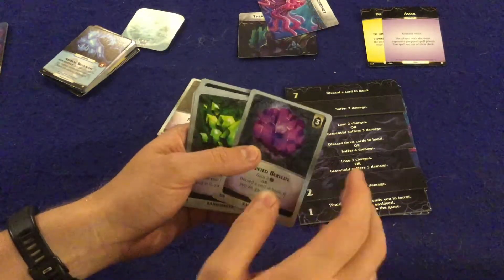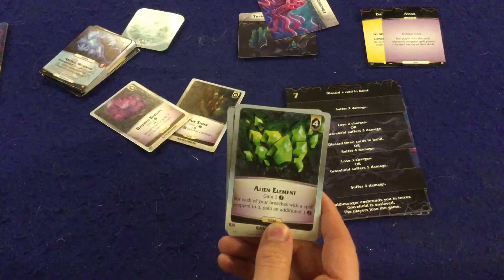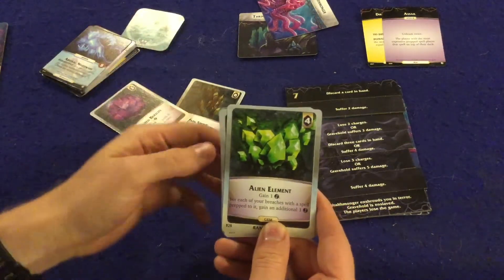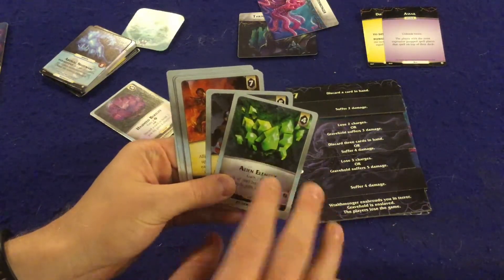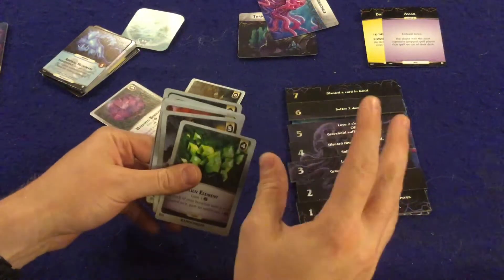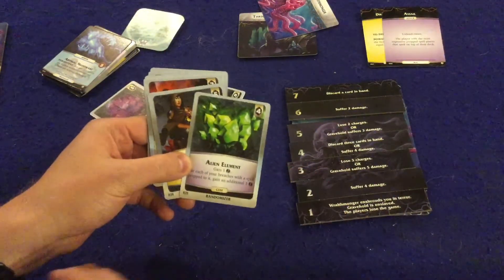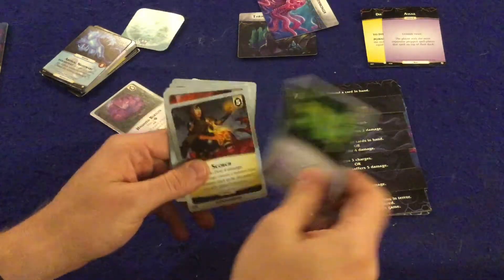Next we have the Alien Eminent — for each of your breaches with a spell prepped in it, gain an additional one buck. This is great if you can open all those breaches and keep spells up there, especially spells that give persistent special abilities. Paired with the right setup, this one can be incredibly powerful.